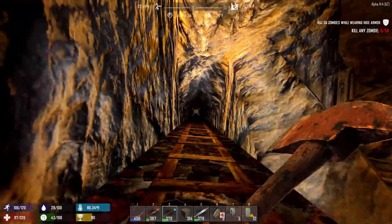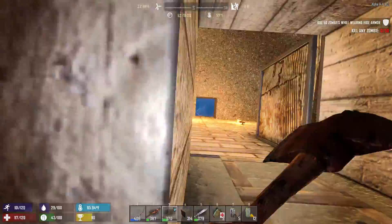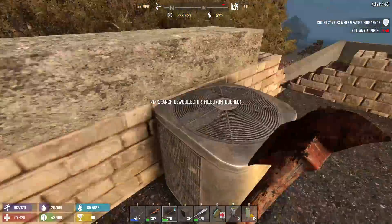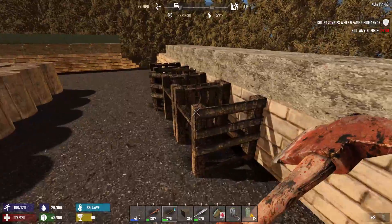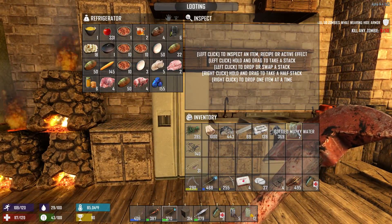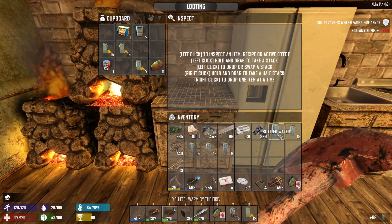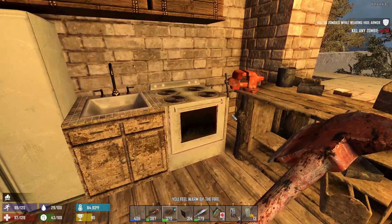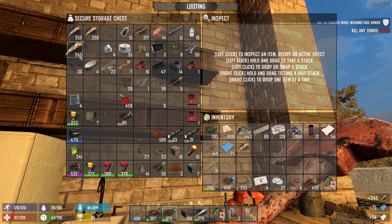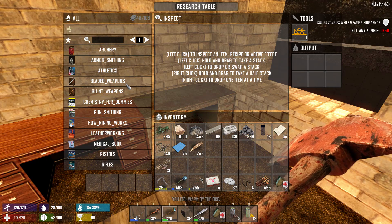I wasn't expecting to get the whole thing done today, but at least the area I dug out so far — it looks like it's becoming more and more possible. I just want to check up here real quick. That's ready. See, that's why I want lots of these water jars — so I don't really need to deplete the water sources. Okay, so we have ink. Let's get crafting — weapon smithing, right?